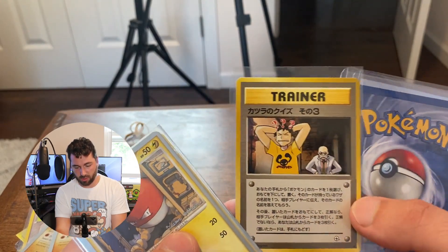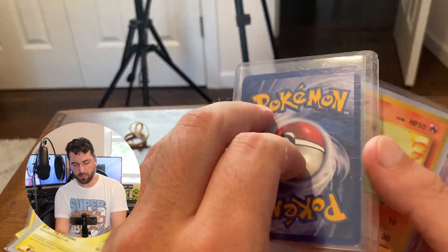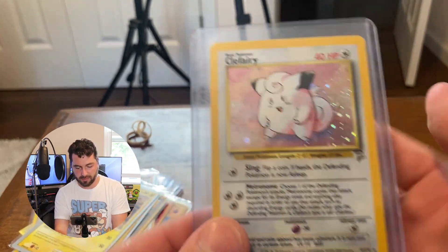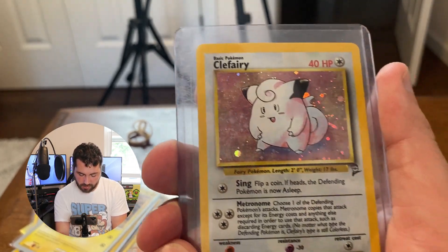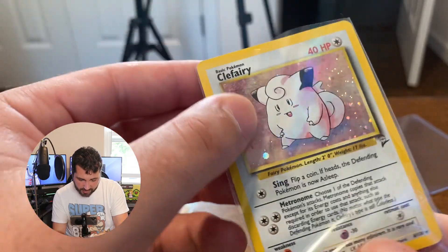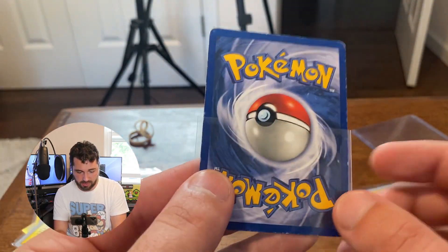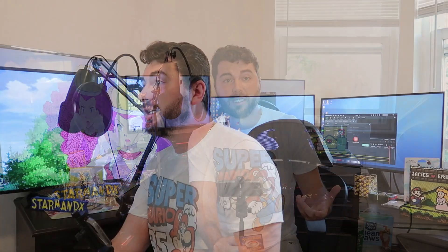I'm not sure what this one is, but we do have Brock and Blaine. We have a Base Set Clefairy, so we can look at the condition. The front looks a bit scratched up, and it's definitely a little scratched up on the holo. The back is very whitened. I bought this because I knew I had purchased that bigger collection, and I just wanted to see how something smaller would stack up. Nothing too incredible to write home about.